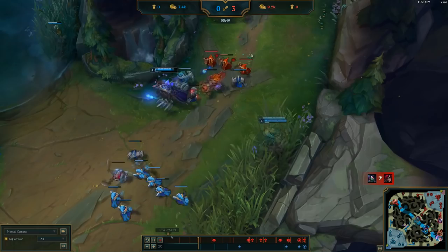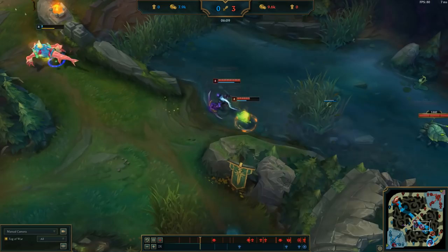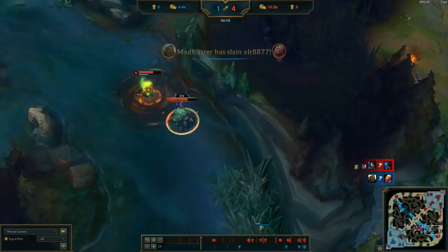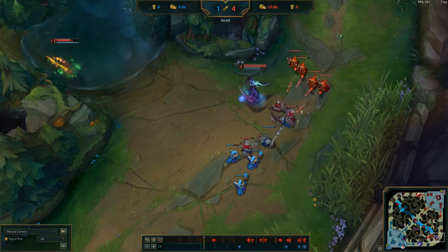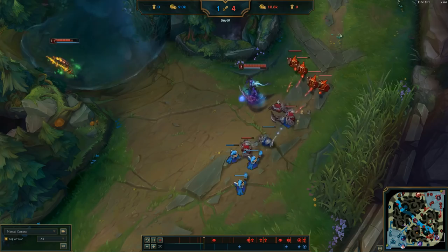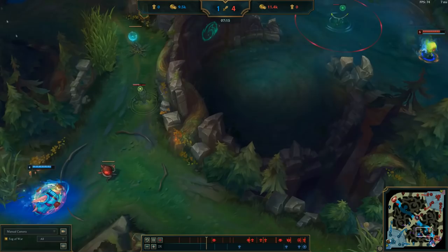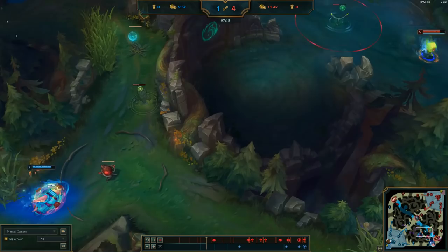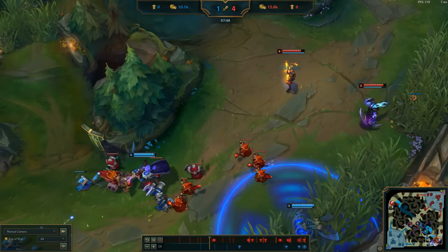Sona/Taric are in this really interesting spot trying to push the wave. Varus rotates up to contest the scuttle crab. Reksai wound up flashing, our Kalista gets the kill — a bad day for Reksai too since he has no pressure in bot lane. Varus is basically free to push with complete vision control. They actually walked over a ward, so we know they're trying to set up a four-man dive — actually a good play trying to help Sona/Taric. We've sniffed it out with ward positioning, with me as Amumu staying still so Reksai can't see me.